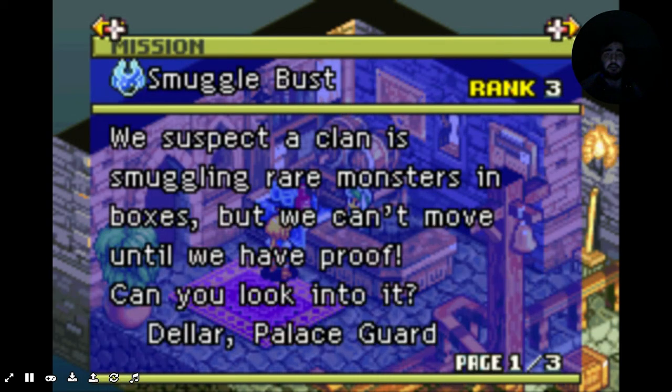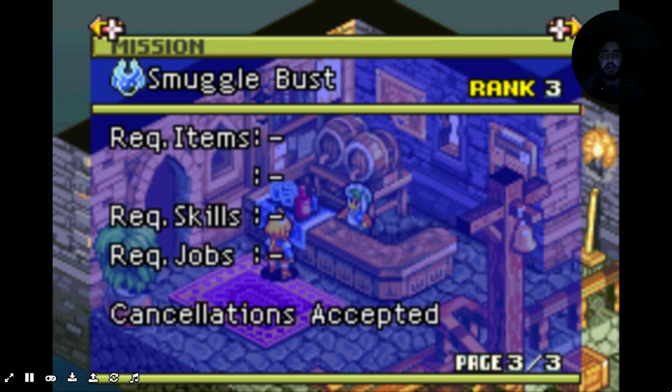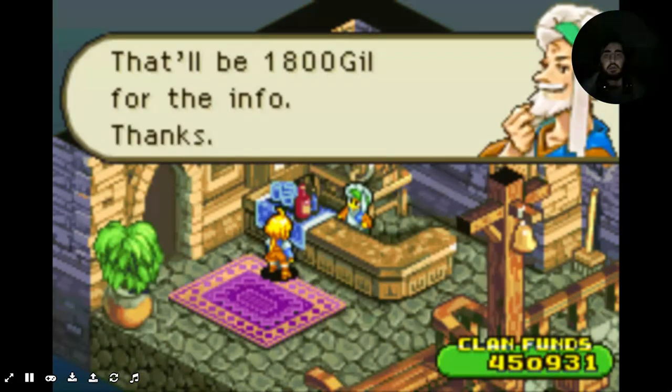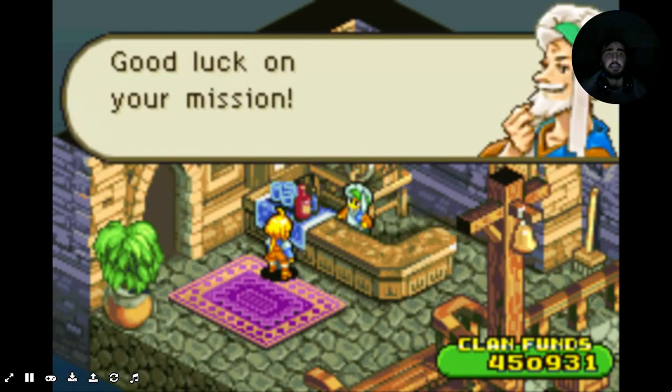Which will be the Smuggle Bust. Now, actually, I didn't get the armor offscreen — the one I was talking about, the Materia armor or whatever it's called. We're like three enemies away, cause I just freed an area, which was the cave. I just did that offscreen. I didn't really do a whole lot, so let's go ahead and grab this and let's do this mission.